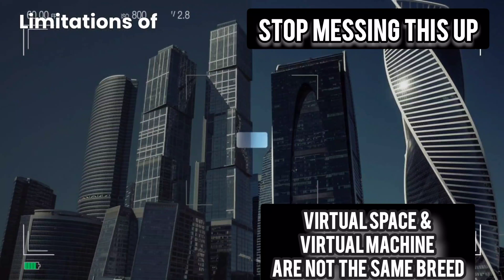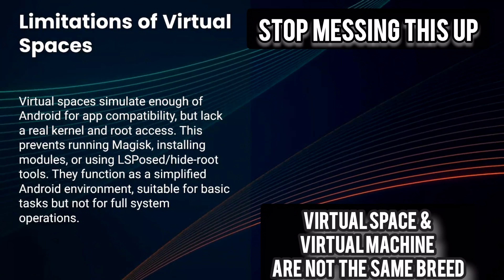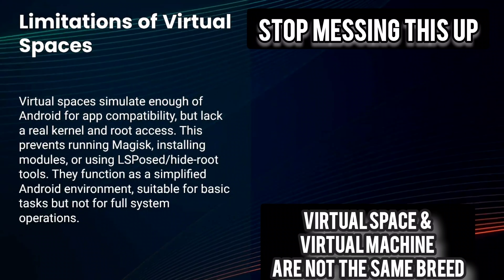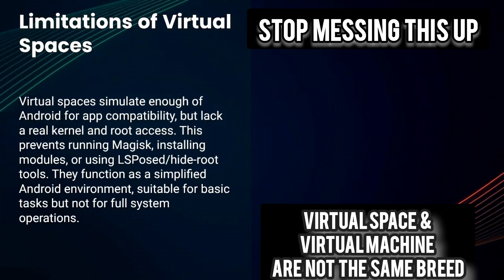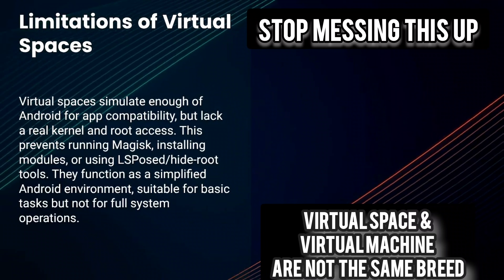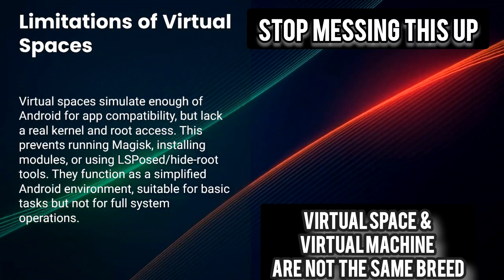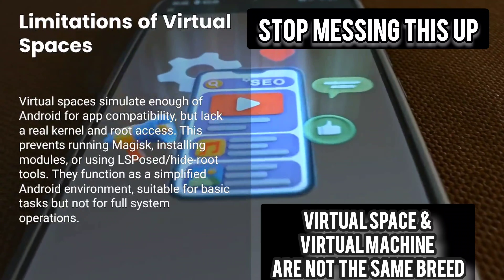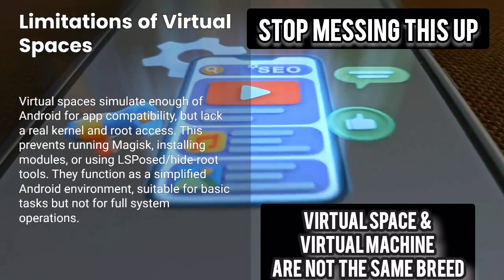Virtual spaces work because they fake just enough of Android to make two apps think they're together. But they don't have a real kernel, and they don't have real root. They can't run Magisk, they can't install modules, they can't use LSPosed or HideRoot tools. They're basically Android Lite — good for quick edits, good for simple games, but not a full system.